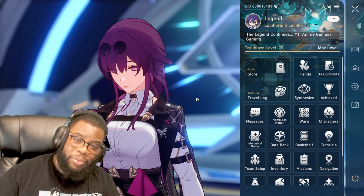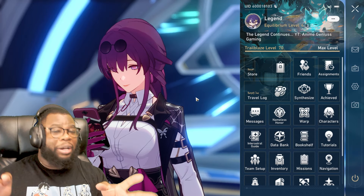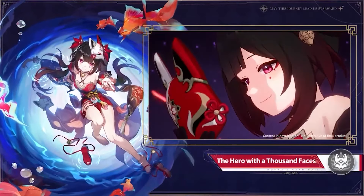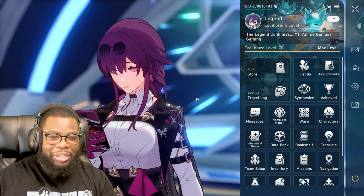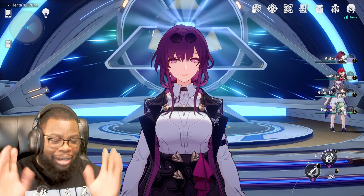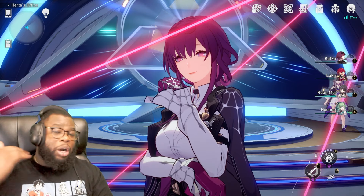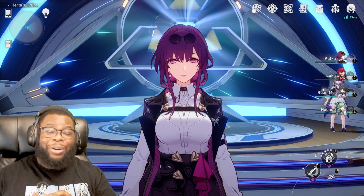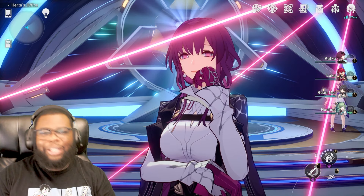So when it comes to picking between S1 and E1: slap one of those light cones on her and go for the E1. But this is only if you're planning to spend. Keep in mind Sparkle is coming next, and then Acheron after that, so E0 S0 might be the way to go. If you're going all in like me, I'm picking E1 every time. Let me know in the comments — are you going E0 S0, E1, or S1? Like the video, subscribe for more content. Ledger here, and I'll catch you next time.